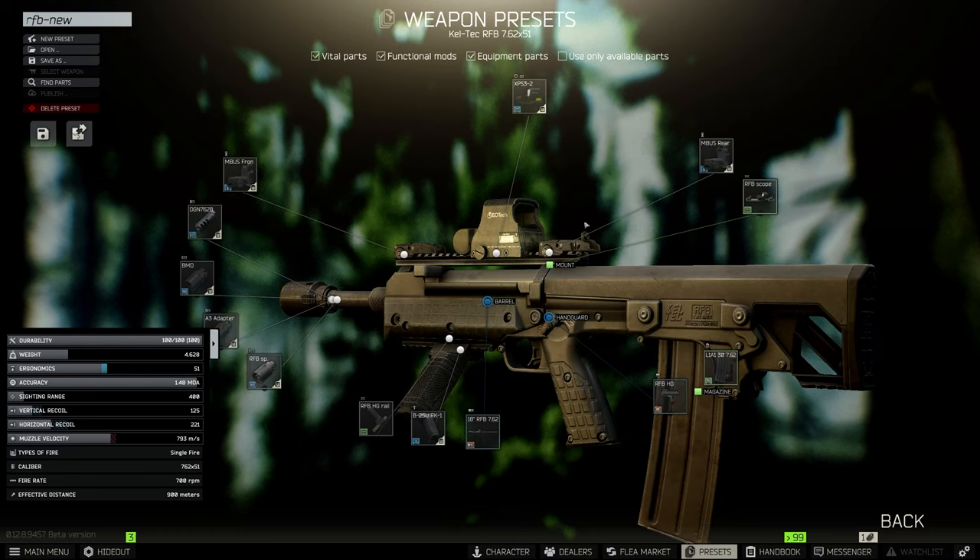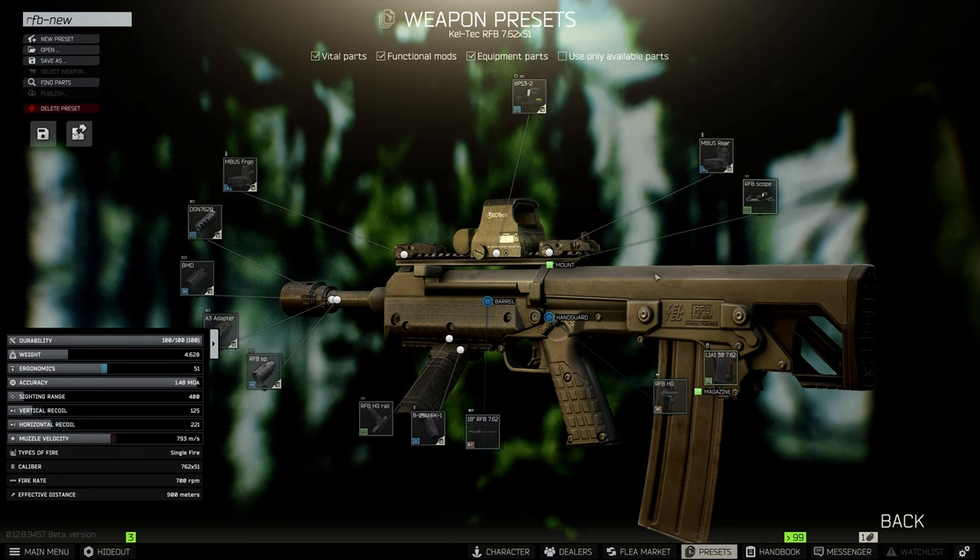With that said, I'm going to leave you guys with some more gameplay. Because even though the gun is not the best, it's still really good when you tap fire and hit your shots - we are rocking M62, M61, or M80 ammo. I hope you guys enjoyed the rest of the video, and make sure to hit that subscribe button for more Escape from Tarkov footage. See you guys in the next one.